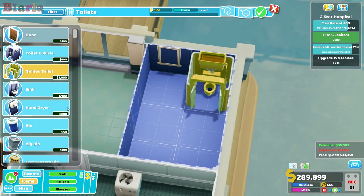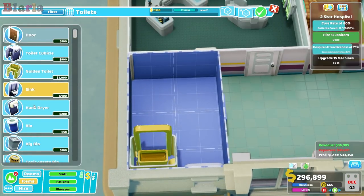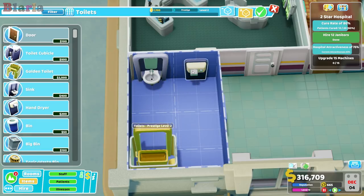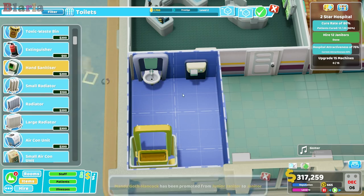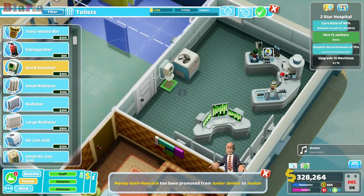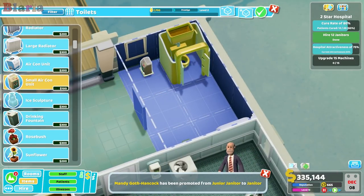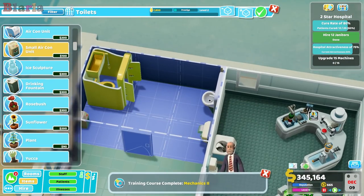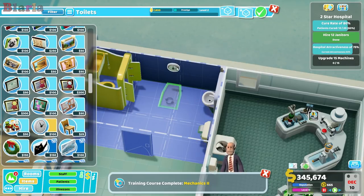We'll put the golden toilet in — of course now you can have a full golden suite — but I didn't change the version of my game so can't show it off this time. Maybe in my next recording session I'll have sorted it out. Let's put the hand dryer there, and we're definitely going to need to cool this. We mustn't forget the personal best clock.